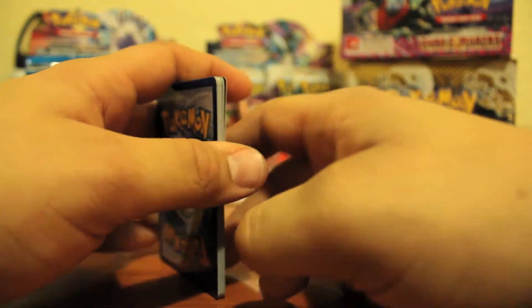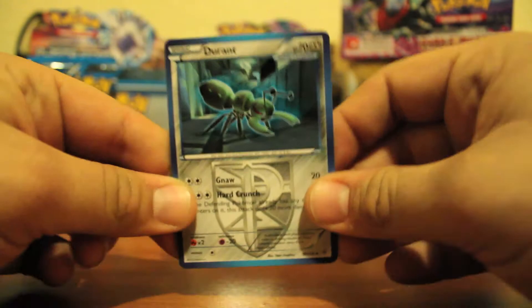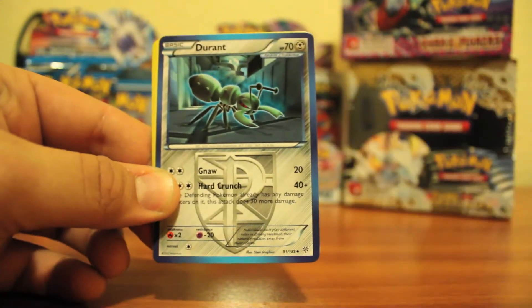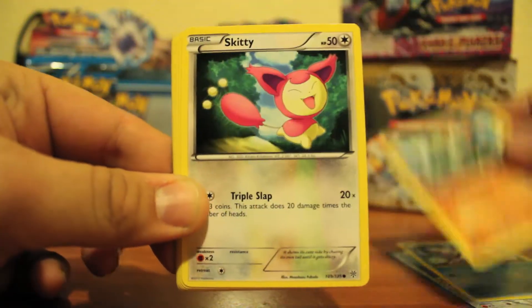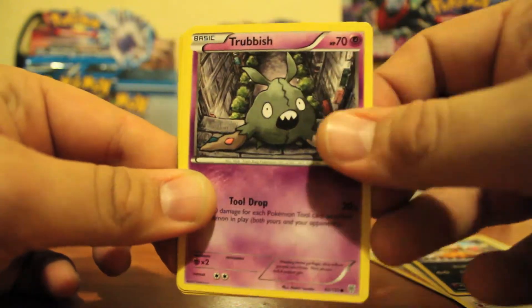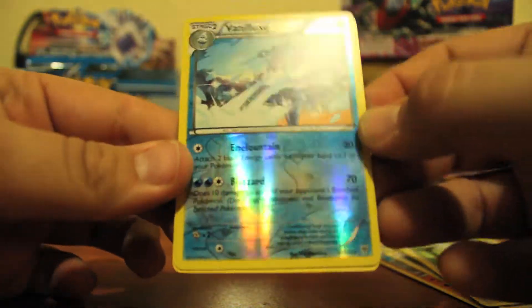I don't want to spoil the last video, but we got a couple EXs, so you should definitely check it out. I'm not going to tell you which ones — you'll have to go watch. For this part we have Durant, Vanillish, Donphan, Skiddy, Cubchoo, Scraggy, Trevish, Patrat, and Vanillix.